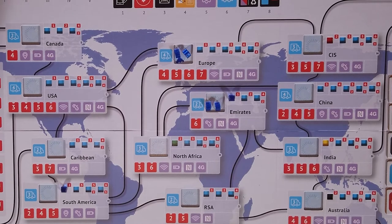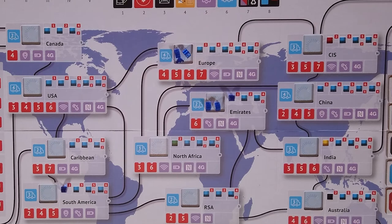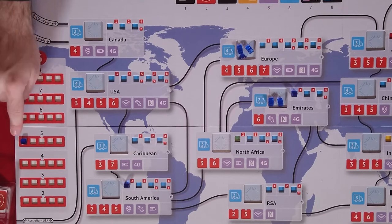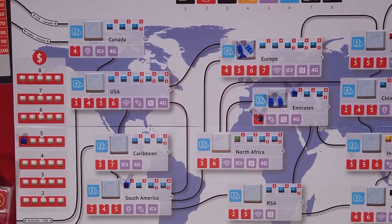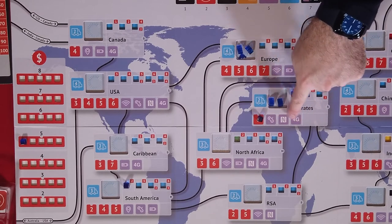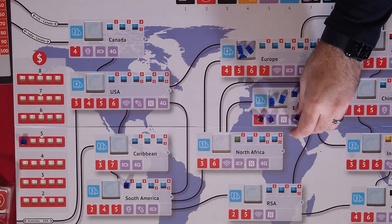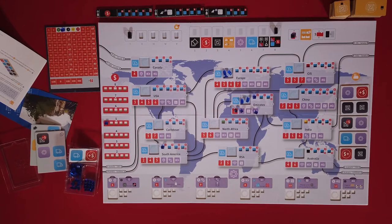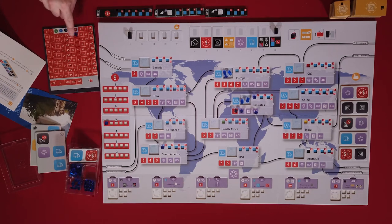Then you're going to sell goods — all the goods that you've made, you have the opportunity to sell them. These are the buyers, and each buyer has something they're looking for in the products that you're selling. If you see a red number, that's the maximum amount they'll pay for a good. So let's say I'm selling my goods for five dollars and this buyer will pay a maximum of six — I can put one of my goods there. These buyers want certain technologies in their phones, so if I've researched the game technology I can put a good there, and if I research 4G I can put one there. I'll get five points per good that I've sold. That's the last step: calculating how much money you've made by selling your goods and moving your cube up on the track for however many points you've made.